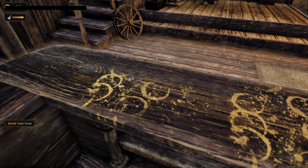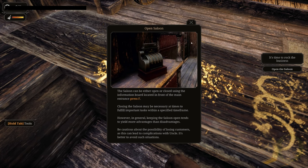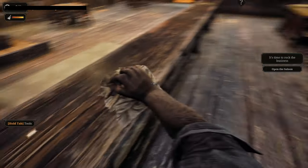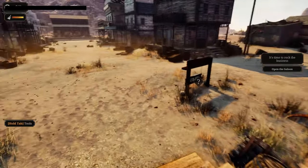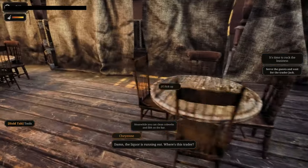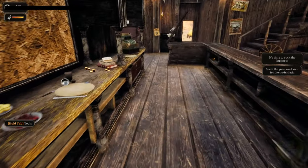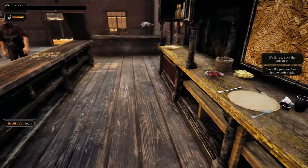The saloon can be open or closed using the information board at the entrance. Let's give that a little clean up before I open the saloon. We are done — let's get this show on the road. The soundtrack is absolutely awesome. We've got a customer here — he's our first customer. Can we grab that money? Yes, we can. What'll it be, partner? A shot of whiskey.